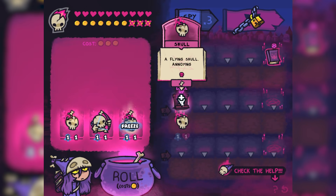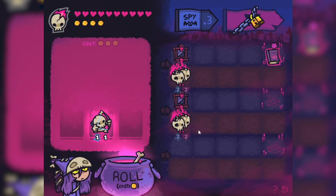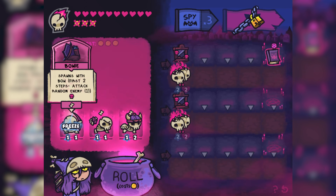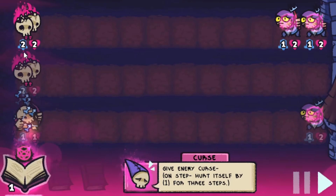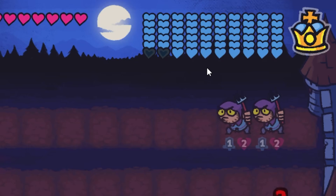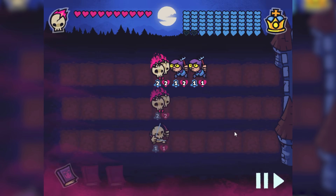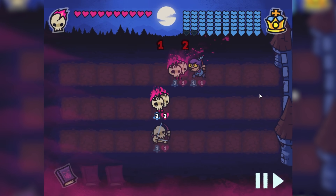The good thing is, if I have duplicate troops, I can level them up. Now I've got two flying skulls and a guy with a bow. My blue is my attack and my red heart is my health, and the king has a lot more HP than I do. I really need to do as much damage as I can in the earlier phase before he brings out his big troops.